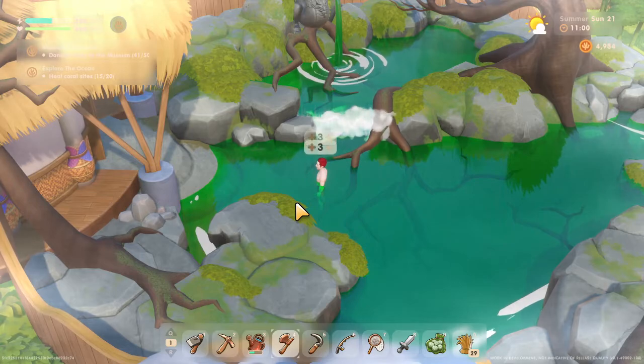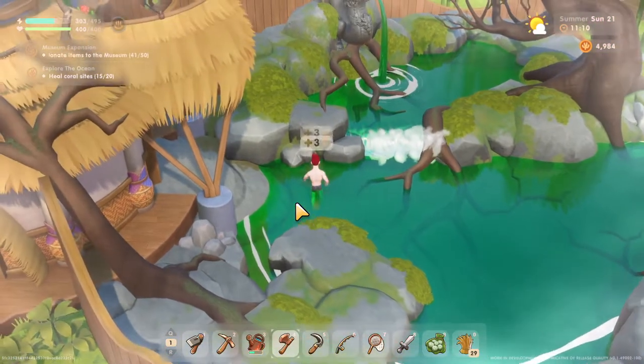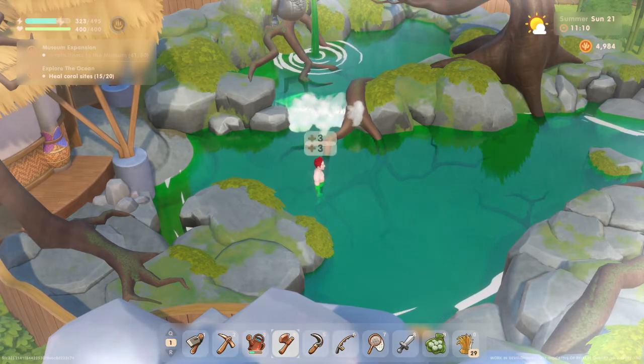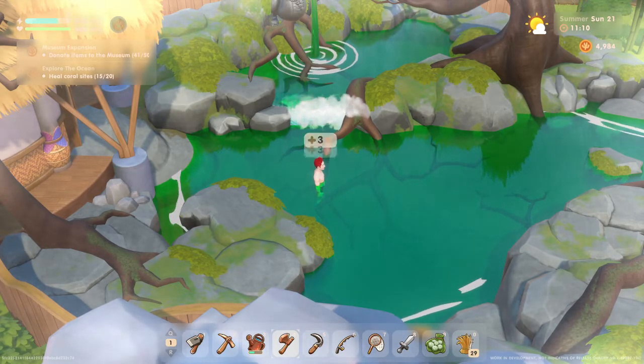Again, you will unlock this as you progress the lake temple — about two unlocks at the lake temple will get this unlocked for you. So make sure you drive towards doing those temple quests and it'll get you access to the spa and an easy way to regenerate stamina and health. Thanks again, and please make sure to like, subscribe, and continue enjoying Coral Island!